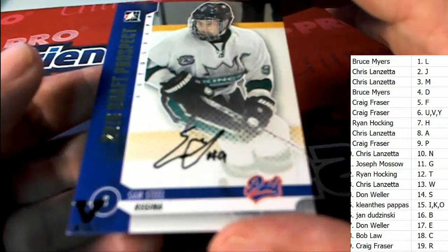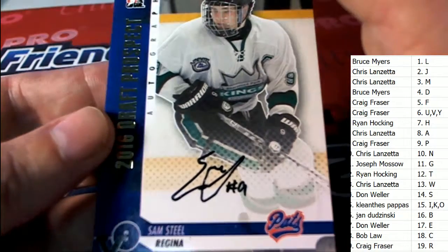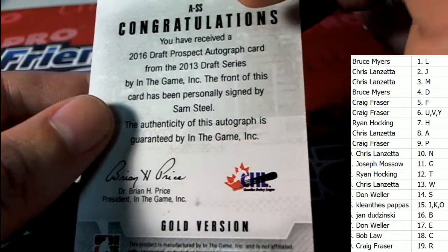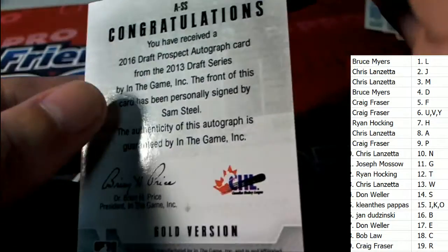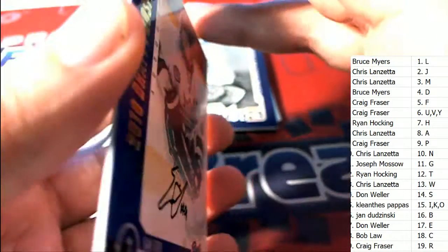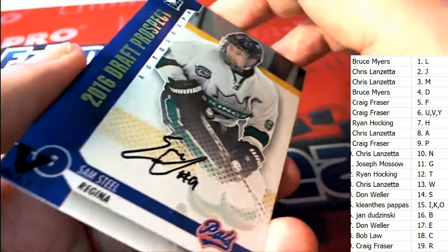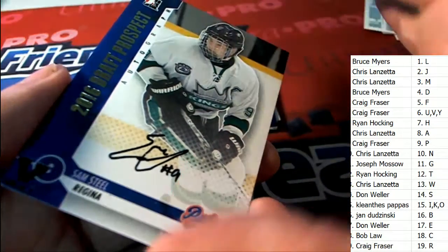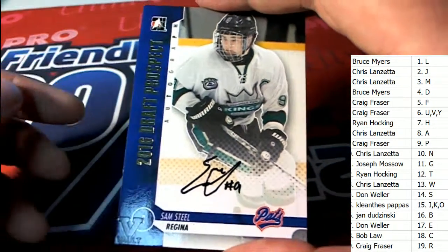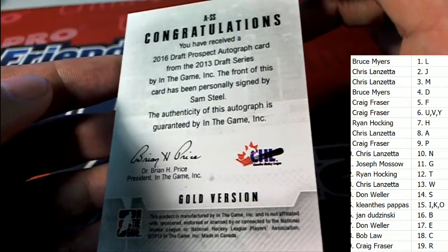Autograph — it's just loaded with hits, and here is a Sam Steele, letter S, auto on card, 2016 draft prospect. This is interesting — it's a 2013 draft series by In the Game and it says 2016 draft prospect. It's all the same card — just wow that they would have such a young prospect. It is a Vault item, you can see the stamp — Sam Steele, gold version.